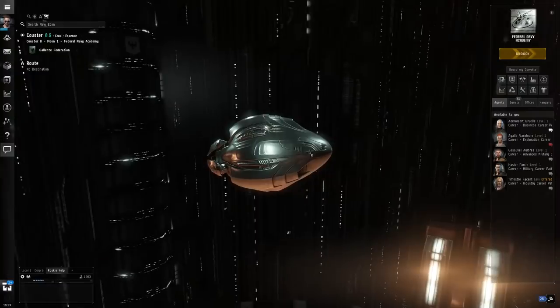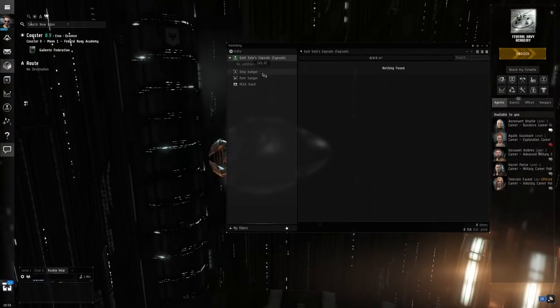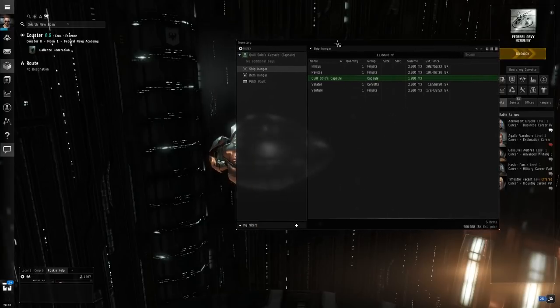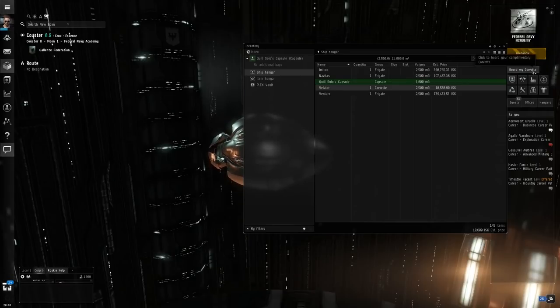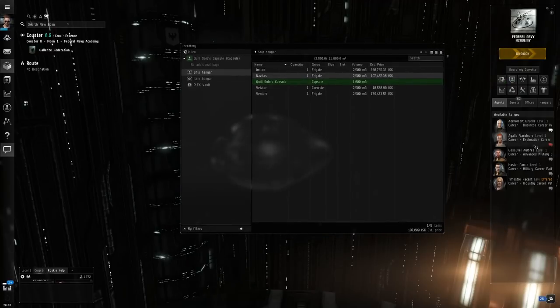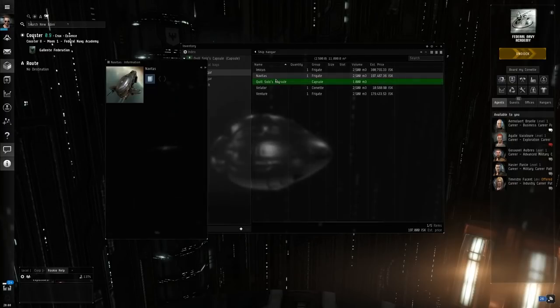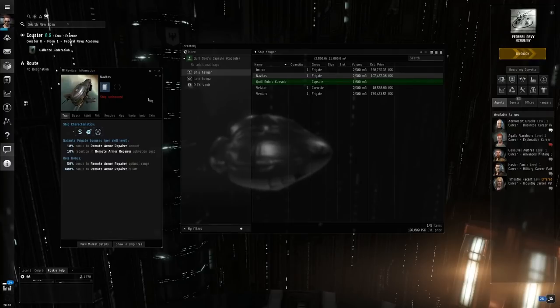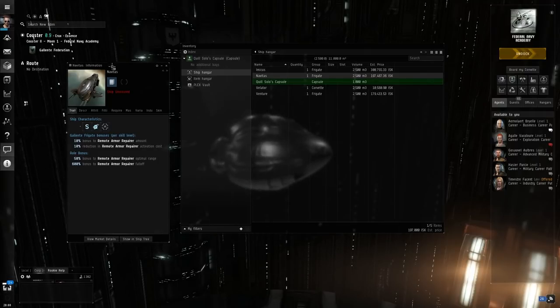Currently I'm just in my capsule here — this is what happens if your ship gets destroyed. I just wanted to start fresh. In my item hangar I have five different ships. One is just the capsule I'm in, so that doesn't really count. One is the Velator — our starter ship, the Corvette, which we can always get for free at any station. We've got the Venture, which we got from the Business Career Path — this is the excellent mining ship. And we've got two other vessels: the Navitas is a vessel you get near the beginning of the exploration career, but it's not actually a ship assigned for exploration at all.